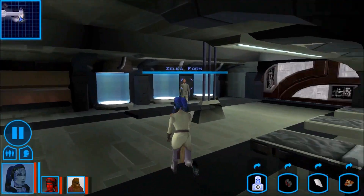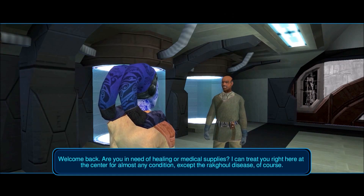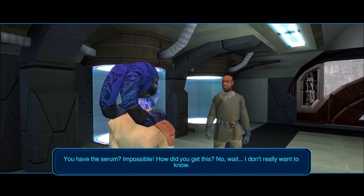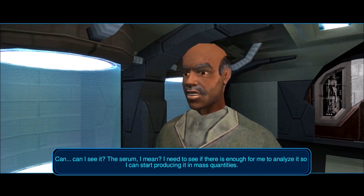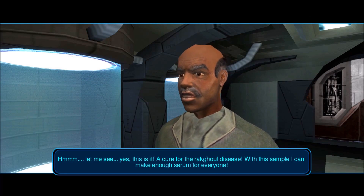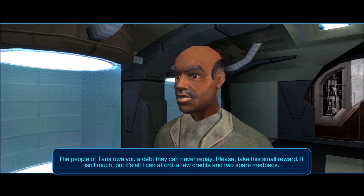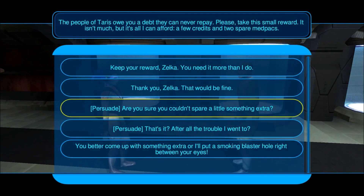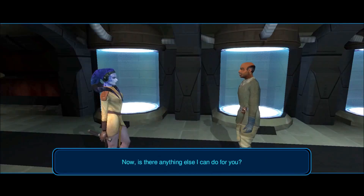We're back at the medical clinic. We're gonna talk to Zelka over here. I have the serum for the rat ghoul disease. You have the serum? Impossible! How did you get this? No, wait — I don't really want to know. Can I see it? I need to see if there is enough for me to analyze it so I can start producing it in mass quantities. Here you go. Yes, this is it! A cure for the rat ghoul disease! With this sample, I can make enough serum for everyone! The people of Taris owe you a debt they can never repay. Please, take this small reward — a few credits and two spare med packs. There are many who would have sold the serum to the crime lord Davic for a much higher sum.